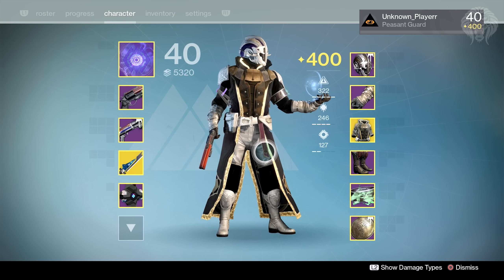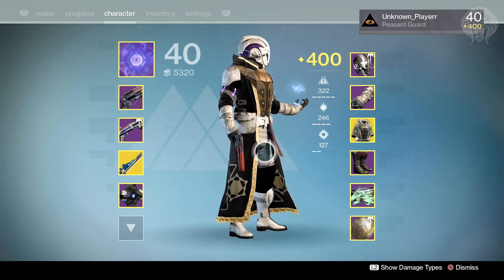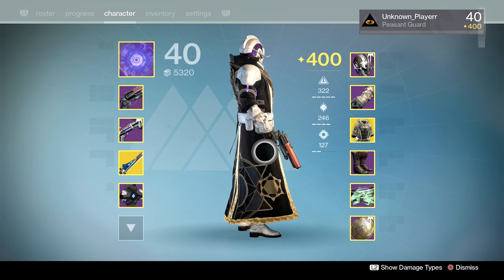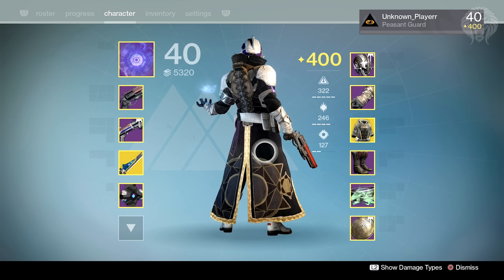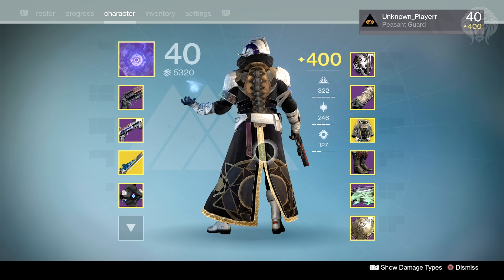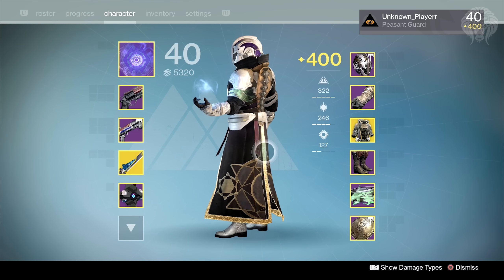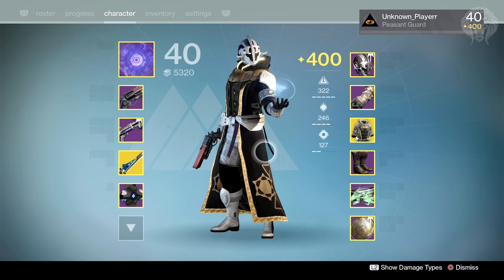What's going on guys, I'm Amin Player here, and today as promised we're going to be looking at my level 400 warlock and going through all the gear and loadouts I've got on this character. I recently did a video showcasing my hunter, which is my main, and a lot of people requested to see my warlock and titan as well. This video is going to cover all my items, my favorite weapons, exotics, legendaries, and some of my rarest items.